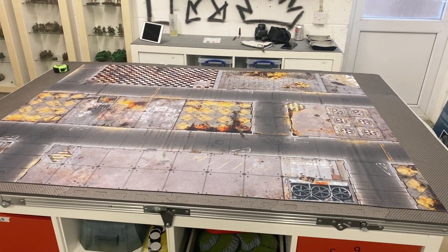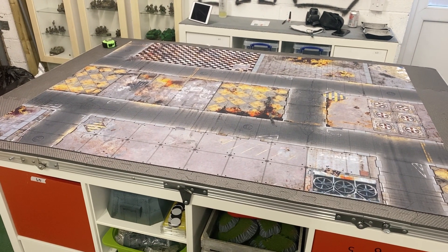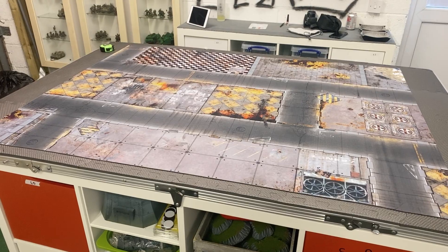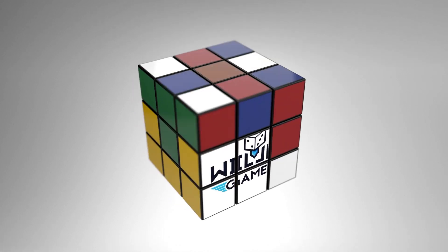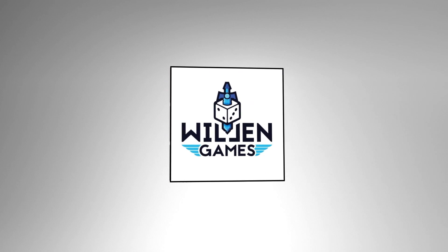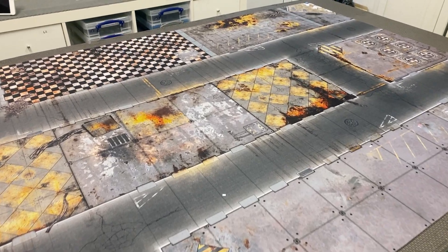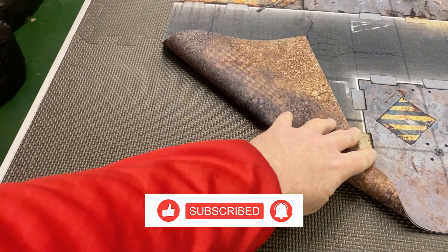Welcome to the Wargaming Garage and this very quick terrain setup video for an upcoming battle report called The Wall of Iron. So as you can see we've got a blank mat here — this is one of the gamemat.eu mats. It's a double-sided one with a slightly different colour on the other side, much more war-torn on the other side.